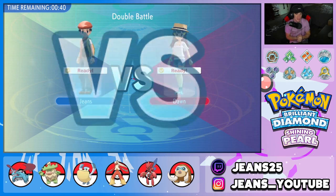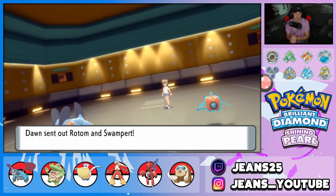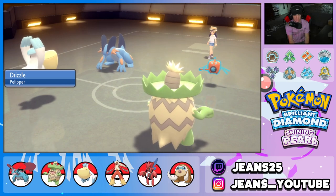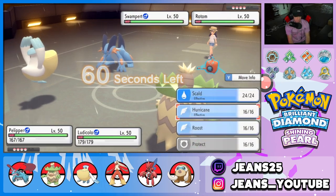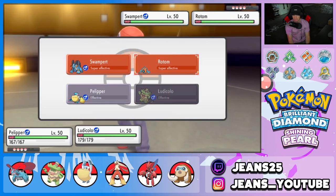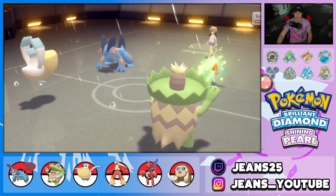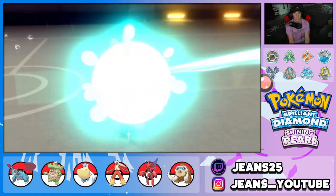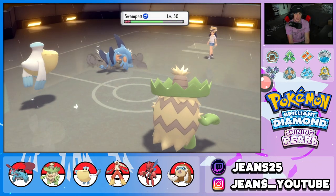I love playing BDSP — it feels so different from Sword and Shield, always nice to hop on and make a video. Our opponent goes Swampert alongside Rotom — this is perfect for us. I'm going to skip Fake Out and just go straight for Giga Drain into Rotom and Hurricane from Pelipper. No Fake Out needed, let's see what they do. Giga Drain absolutely dumps on Rotom — Ludicolo is a menace!